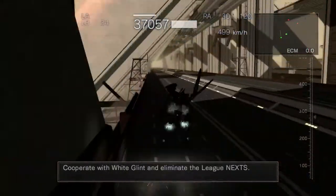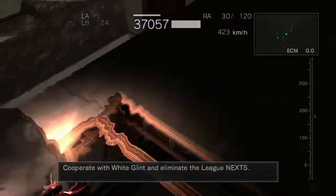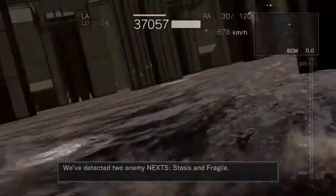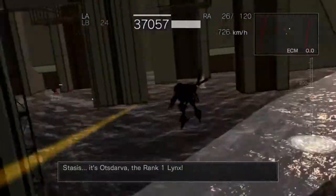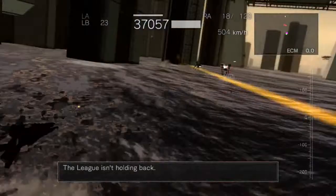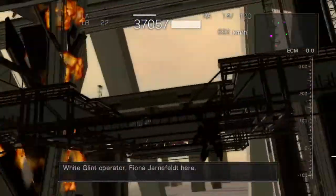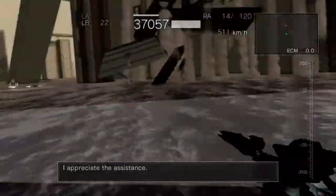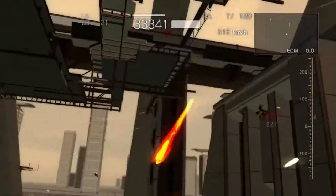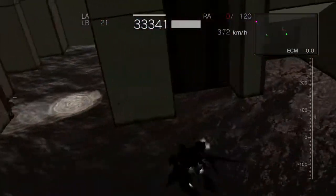That was quite fast right there — eliminate the League next, got to help out White Glint here. Stasis and Fragile — Stasis is on Not-Starva, the rank one. The League isn't holding back. White Glint operator Fiona Jarnefeld here. I appreciate the assistance — good luck to both of us. So far Not-Starva is being a pain in the butt like normal.